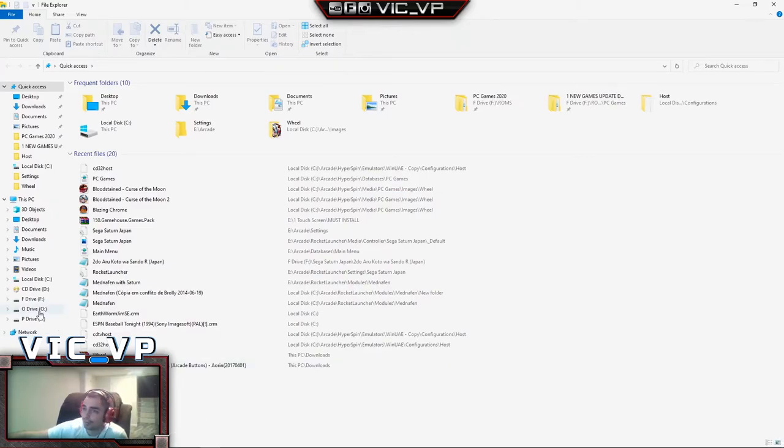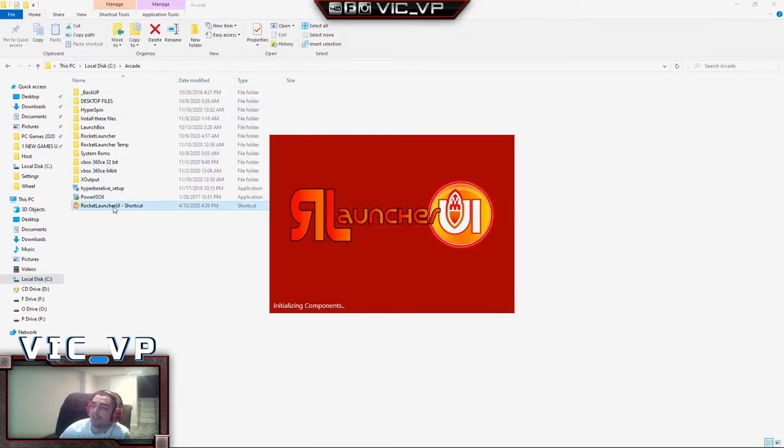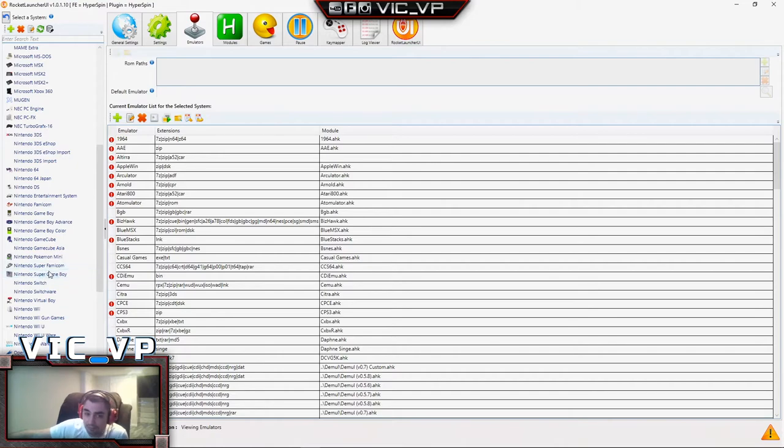If you want to go into the Rocket Launcher settings to figure out what emulator is launching what — you click on a folder, go to your C drive Arcade, and there's the Rocket Launcher UI shortcut. The only reason you'd ever go into this is if you wanted to see the location of a game, what emulator is being used for a system, or if you wanted to edit a gamepad input. On the left you have your list of systems.